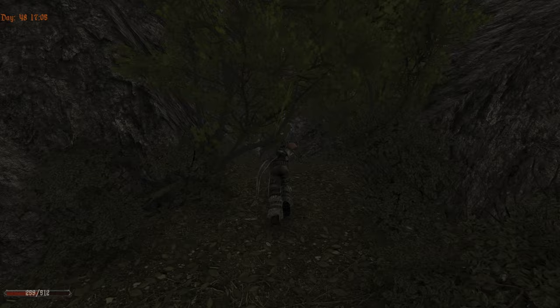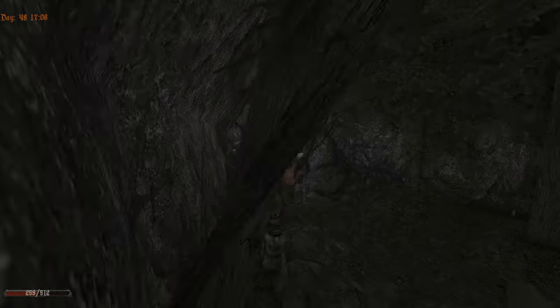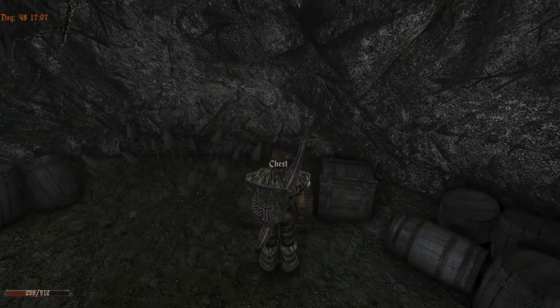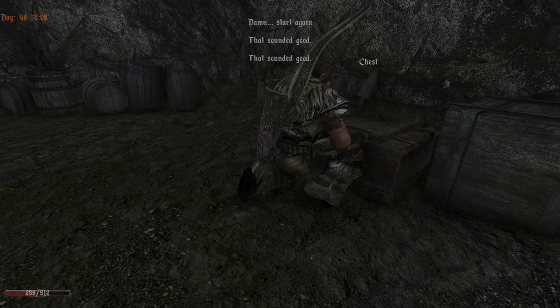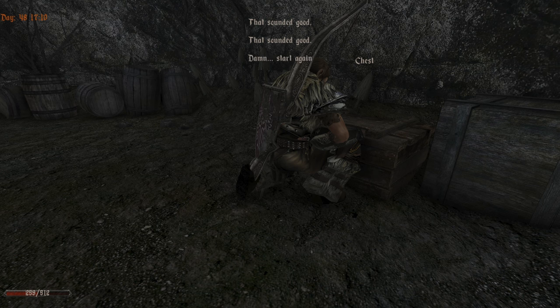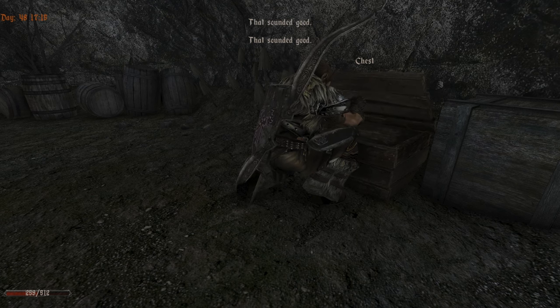We have less than 1000 arrows. Inside to the right is another chest — thanks to the map we can see. There was just stuff on top of the chest — that's why we thought it was gone. We got it — nothing inside. We have too much silver; we have to see how we can actually sell it. Probably there's no way because we cannot split it.